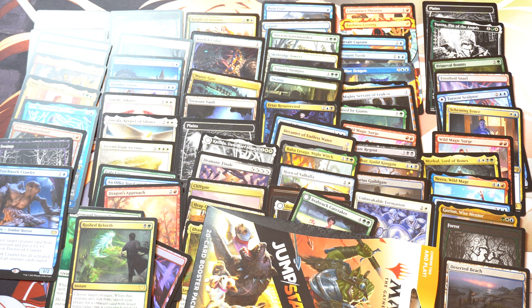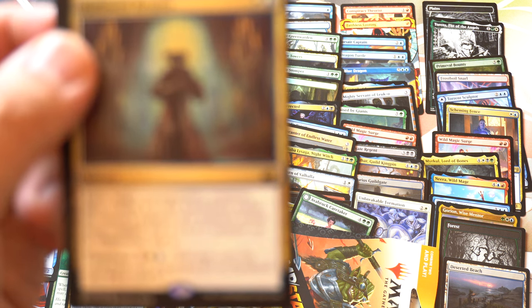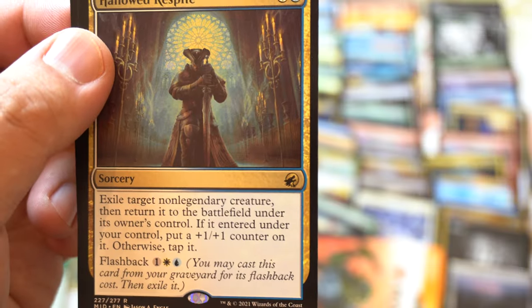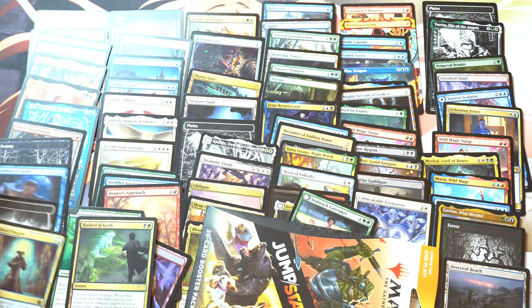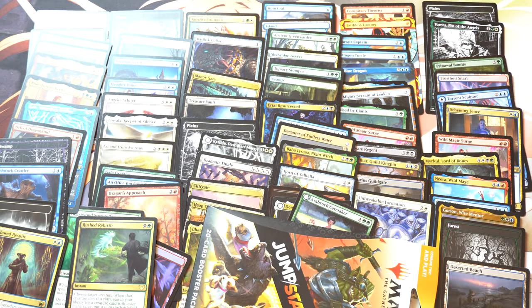Exile target non-land creature, then return to battlefield under its owner's control. If it entered under your control, put a plus one, plus one counter on it; otherwise, tap it. Flashback. Doesn't seem good to me. Last pack for this opening — we've opened 36 packs at retail. Security code. I'm pretty exhausted. I do not want to open any more packs.